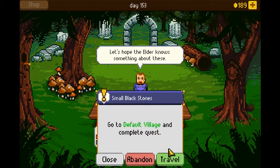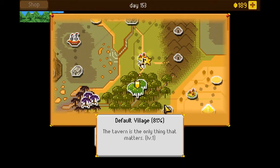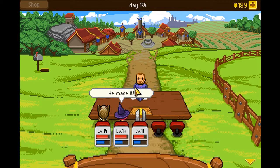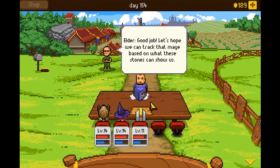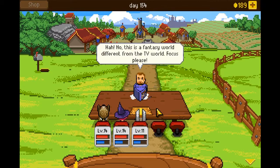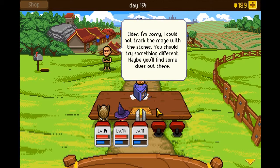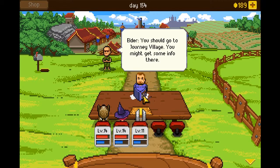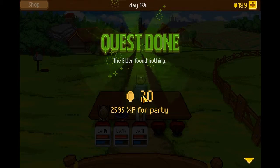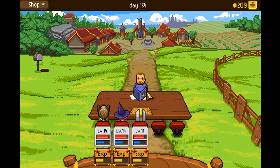Let's hope the Elder knows something about these. Let's go back to Default Village. Let's hope we can track that mage based on what these stones can show us. The Elder checked the stones but didn't succeed in discovering anything like he thought he would. He says: 'I could not track the mage with the stones. You should try something different. Maybe you'll find some clues out there — go to Journey Village, you might get some info there.' Quest done! The Elder found nothing, but we got some good XP and coins.